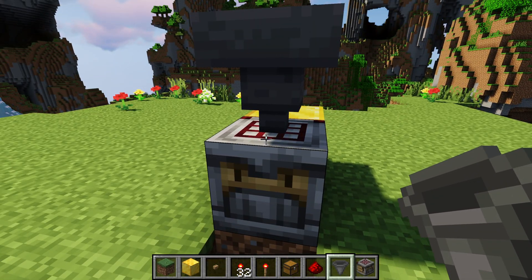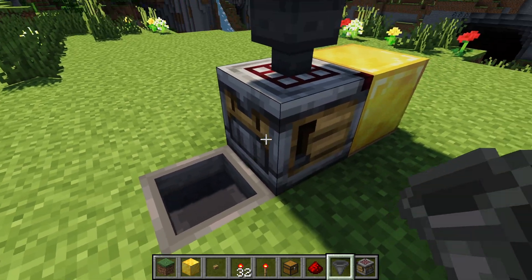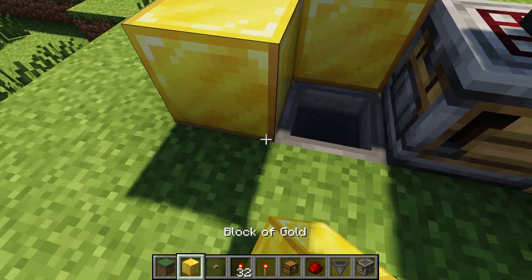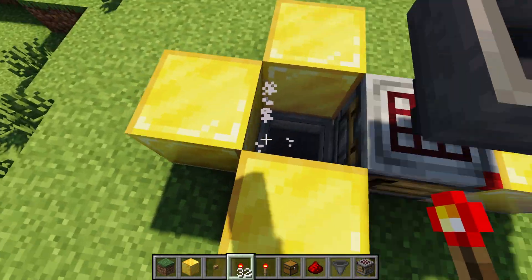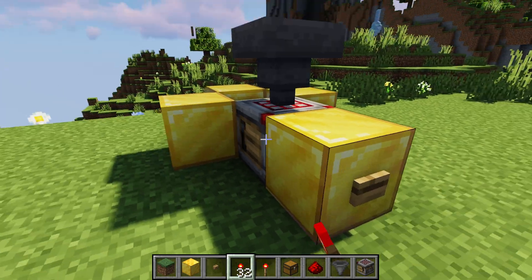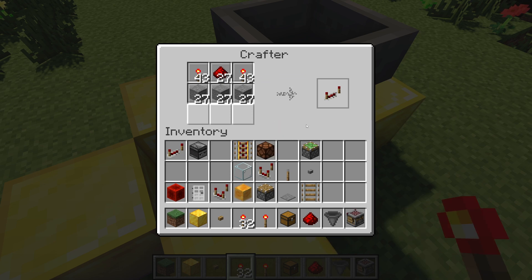Just as you can put ingredients in, you can take ingredients out. Because it spits items out, you have to put a hopper next to it — I usually put some blocks around it so that items don't fly off too far. In this case I can hit the button and it will automatically go into the hopper, which you can then feed into a chest or something. So you can automatically have it put in and take out the crafting recipe.